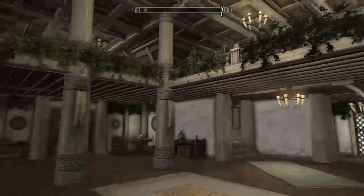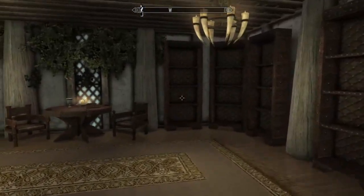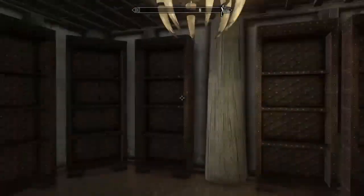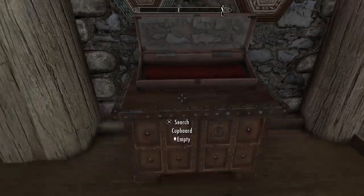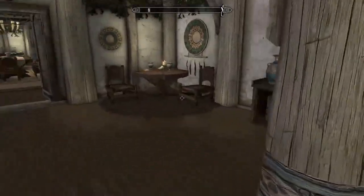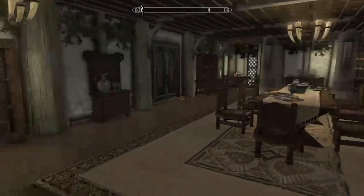Wonderful little entranceway here. It looks like a really really nice, better version of Breezehome. We've got a little library here. It's a nice entranceway — nothing too fancy, but it's not plain either; there is stuff going on. Lots and lots of storage. I'm liking that already. This would definitely be something to move into.